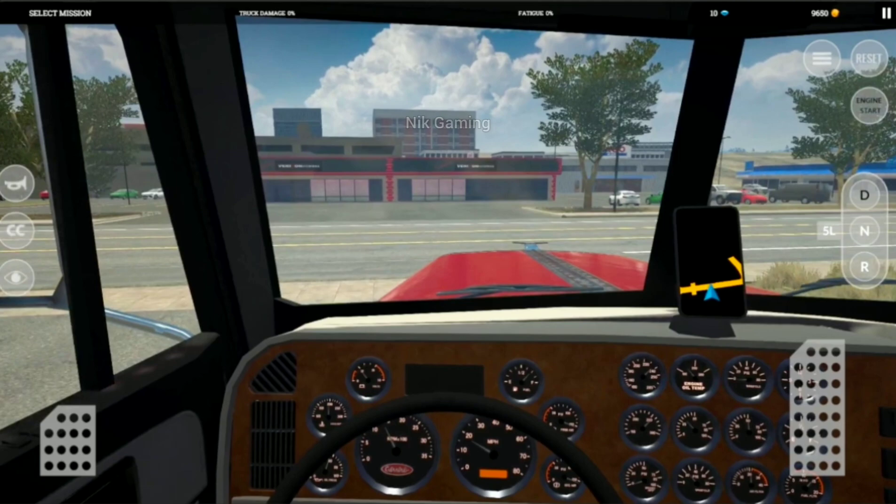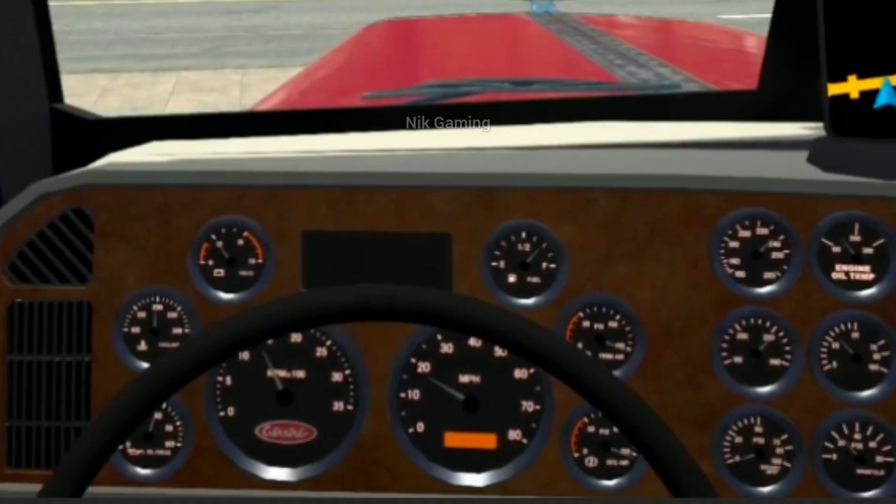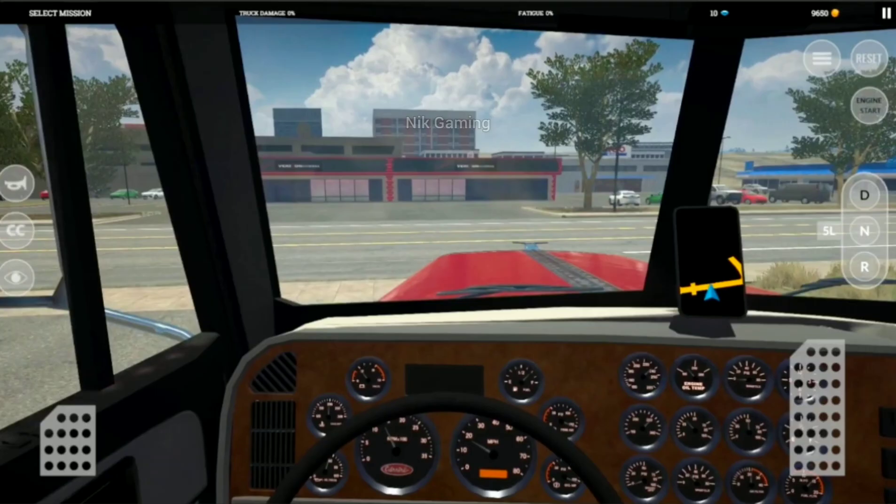If we talk about graphics, I think this game is better in terms of graphics, as the environment looks beautiful and realistic, the lights in the speedometer look realistic. Regarding the controls, as we enter inside the truck we will see different options — on the left side we get different controls, then the brakes, accelerators and transmission. We will also get the main menu options, reset and the engine start button, and on the top bar there are different options which can help us select a mission, check our truck damage and fatigue.